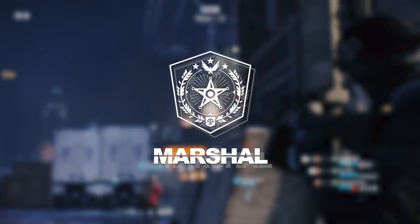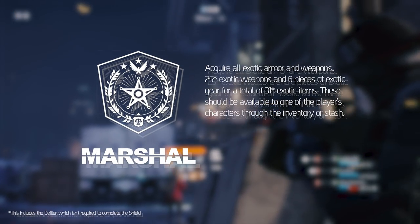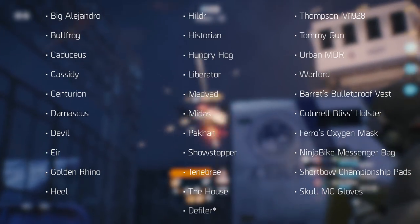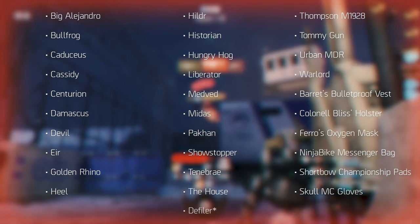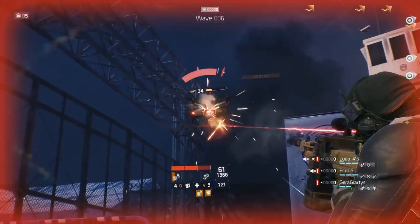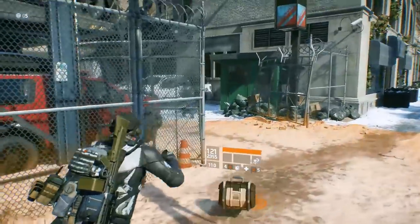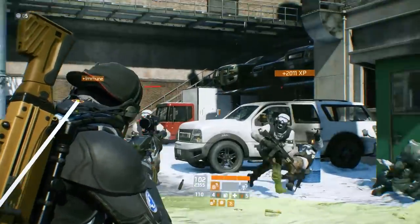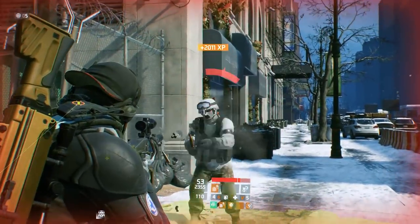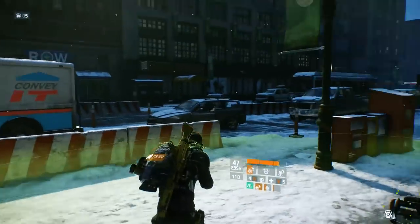The recently released Martial Shield requires you to collect every exotic weapon and gear piece in Tom Clancy's The Division. With 25 exotic weapons and 6 exotic gear pieces for a total of 31 exotic items, it can be quite a grind for both newer and advanced players. But don't worry — we'll take a look at all the exotics, the most efficient way to farm them, and their drop chances so you can collect them as soon as possible and get ready for The Division 2.